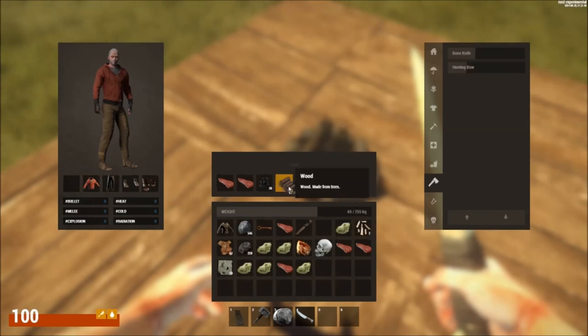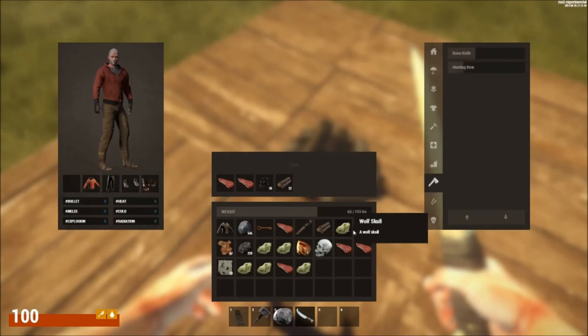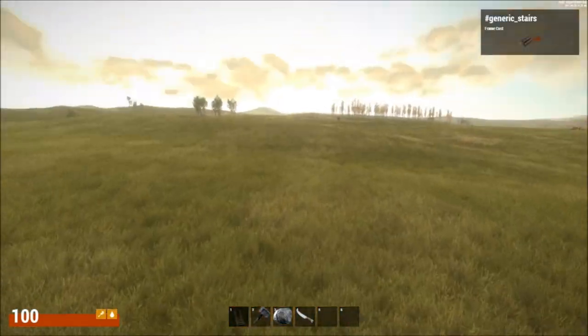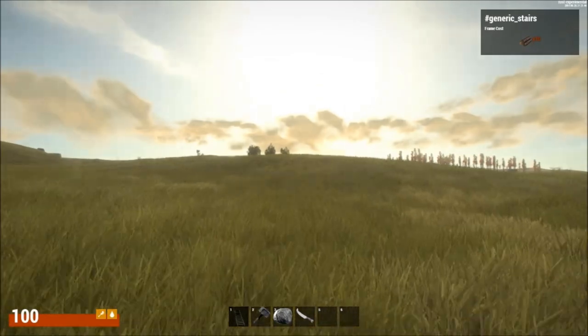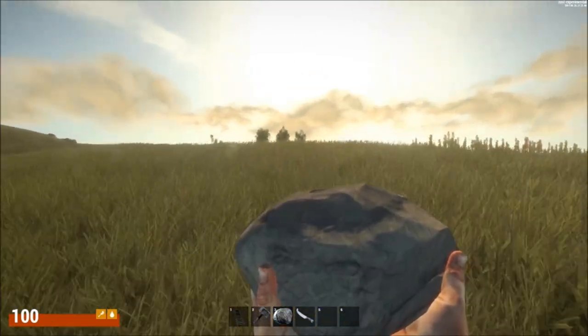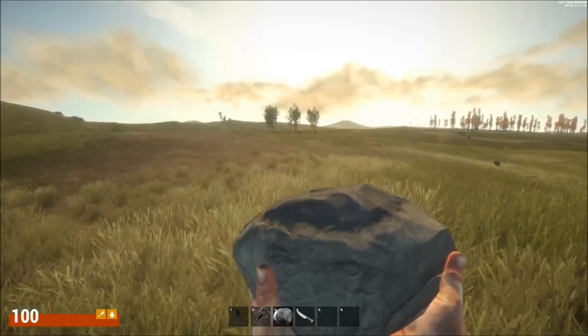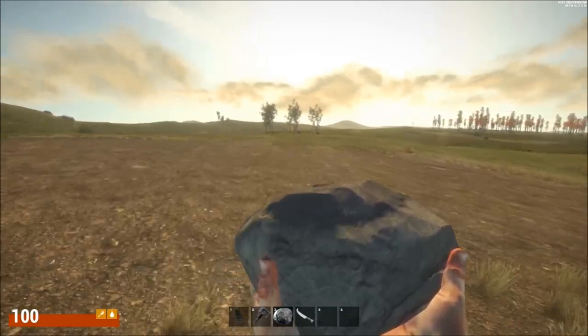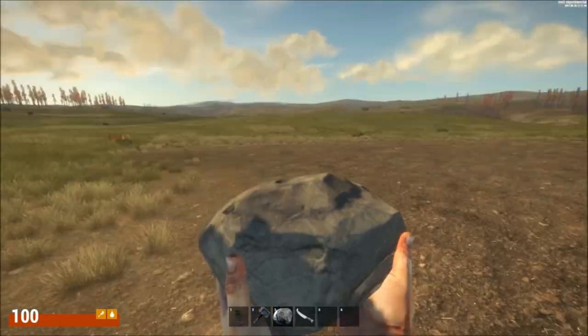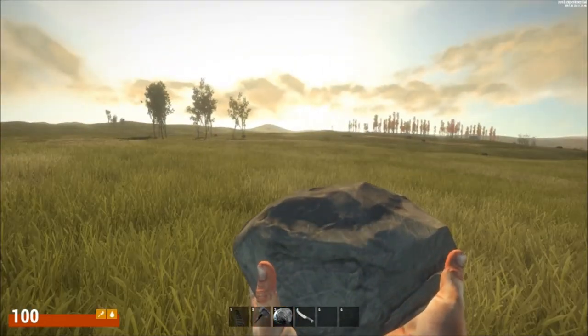It didn't even cook with all that wood — it didn't even cook it. I need to go get some more wood because it doesn't cook. You need hundreds of wood to cook that thing. Let's go get some more wood so we can finish cooking this meat. This is a lot better than the other Rust even though it is a little laggy. I still enjoy this a bit more because of the way it looks — it has a whole different feel.